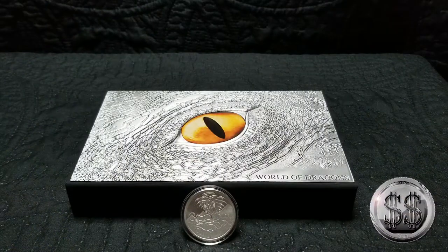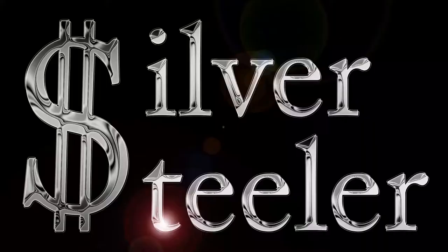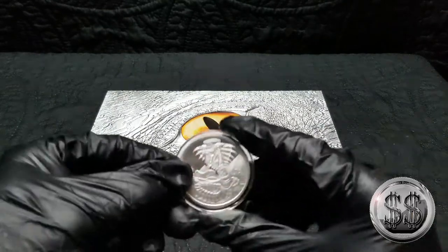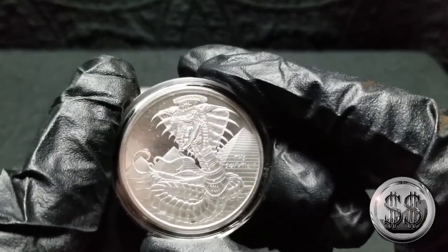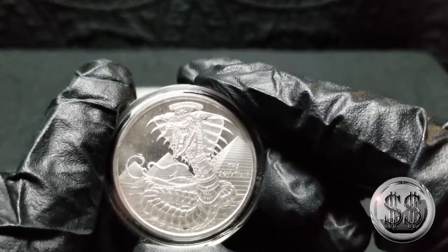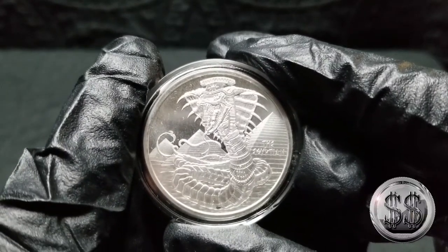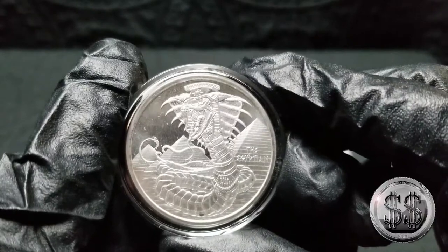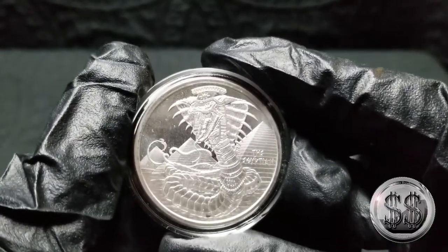This is the last update of World of Dragons. Everyone, Silver Steeler here with Winning Image Photography. So this is it — the sixth one has come in. This would be the Egyptian cobra. I mean, that's what I've been hearing everyone else say, that it looks so much like a cobra and doesn't really look like a dragon.